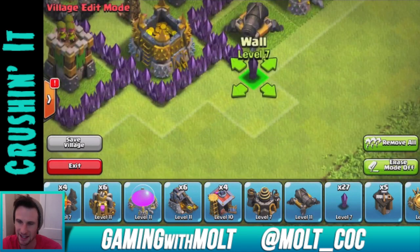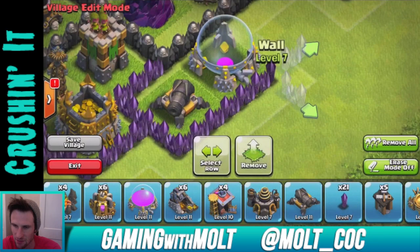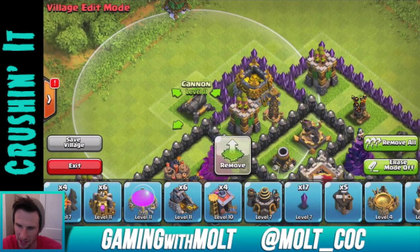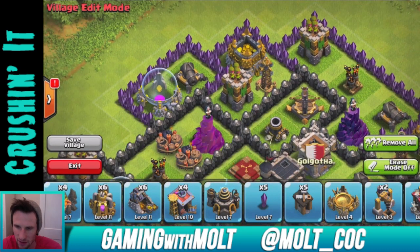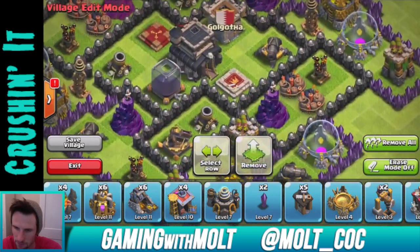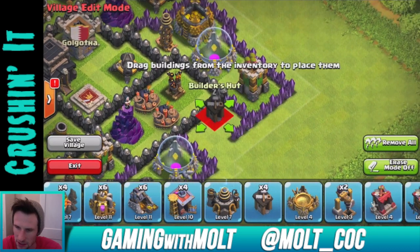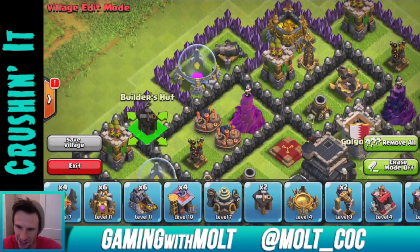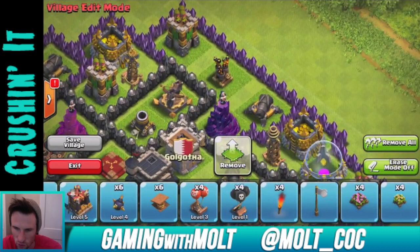I definitely need to get an iPad to do all this — this is rough. I've built a lot before and I don't know what's going on. We're going to put our last Cannon right here and our last Elixir Storage right there. Build this up, bring it over and down. We have five walls left — one, two, three — and then bring over these right here. Let's put a couple of Builder's Huts in these little sections.